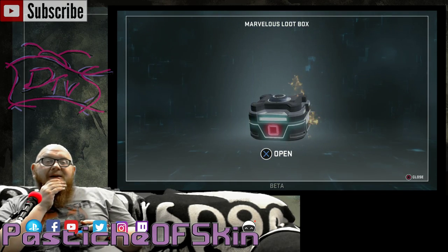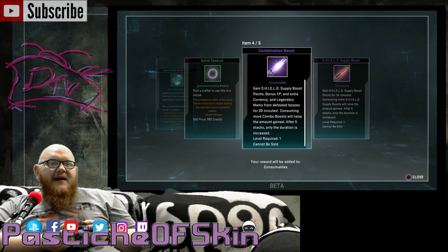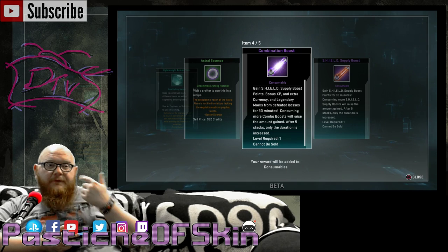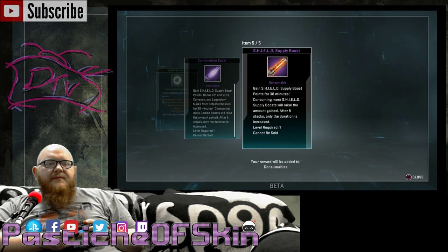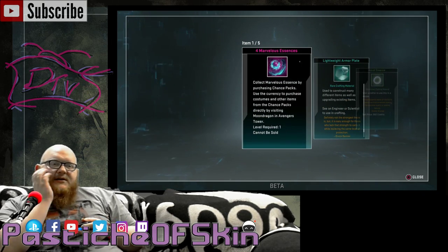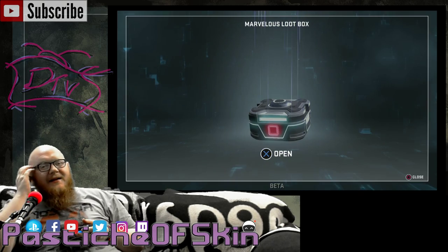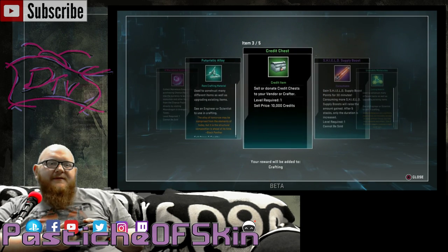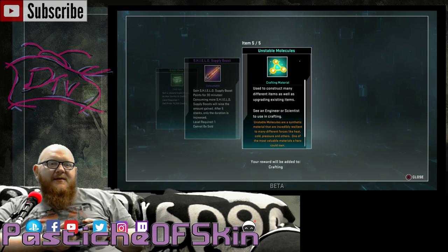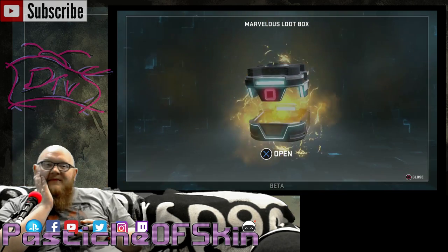Box 23: four Marvelous Essences, more crafting materials, a Combination Boost — which is very useful, worth 40 Marvelous Essences so it's equivalent to 10 crates — a Shield Supply Boost, and more crafting. These are really awful drops so far. Not a single costume yet for any of the characters, which is understandable. Down to 22.